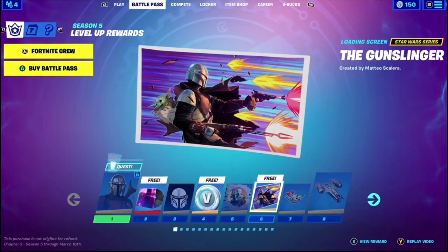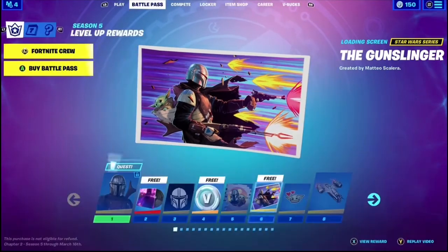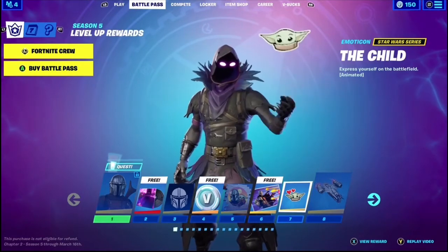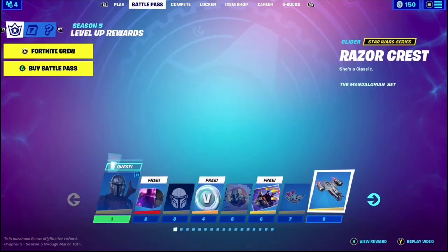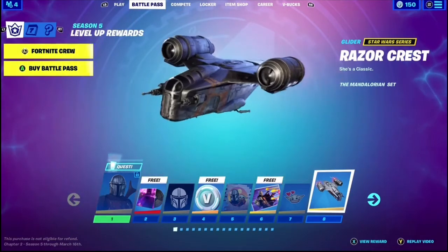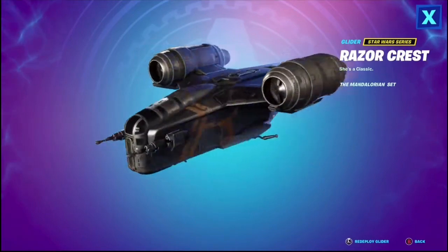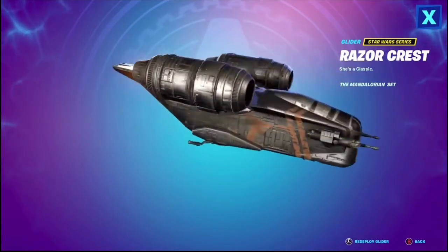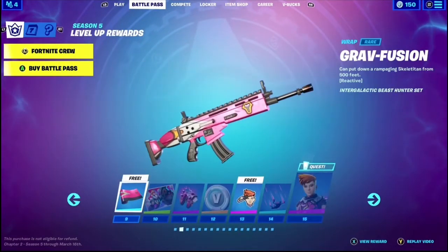The Gunslinger. You can see Grogu in the back over there, or Baby Yoda, or the child. The child emoticon — I like that a lot. The Razor Crest is a glider! Me and my friend were saying back in Season 4 that when Mando comes, the Razor Crest will be the glider, and they actually did it. Oh my gosh, let's go. I was right!